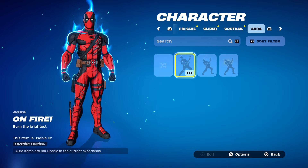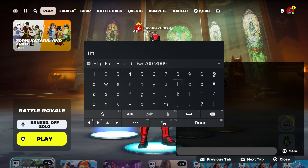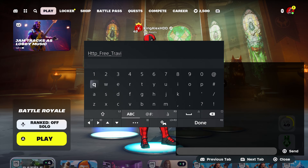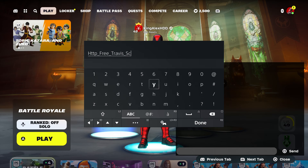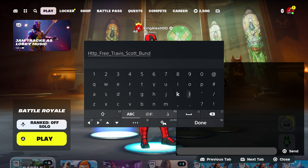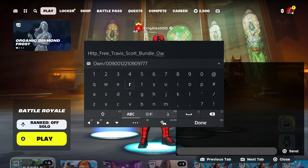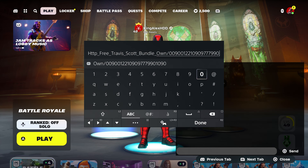The first thing you want to do is come over here and type in this code. Please follow the step: type in HTTP, underscore, free, underscore, travis, underscore, scott, underscore, bundle. That will include his pickaxe and everything. Then put underscore and type in 'own', just like that, and put dash zero zero nine zero zero one two two one zero nine zero nine seven seven seven nine nine zero.